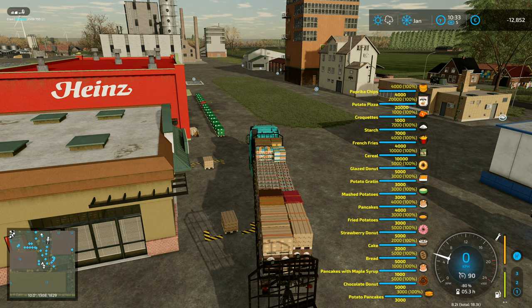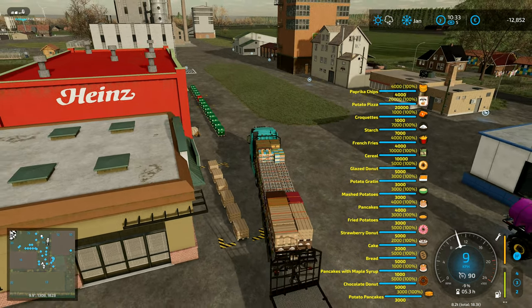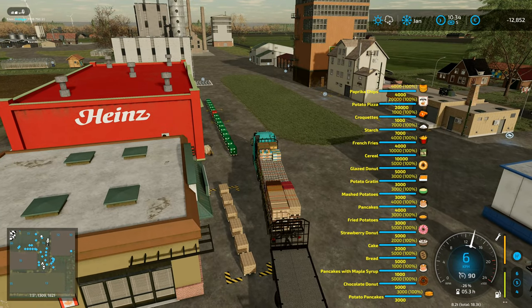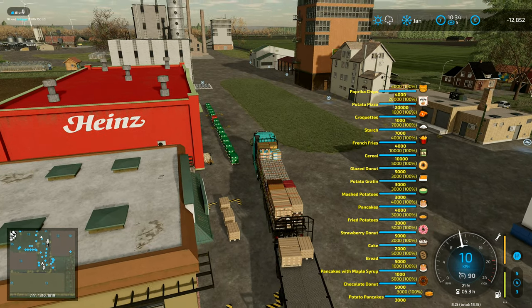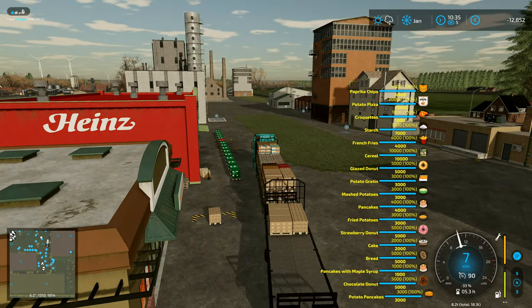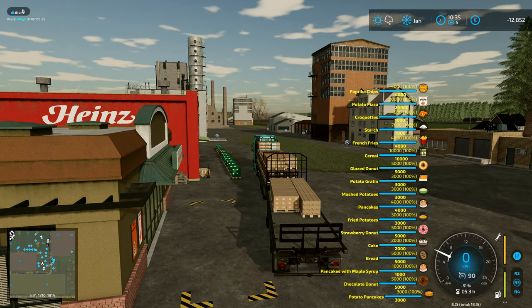Donuts are 5,000 litre pallets. Pancakes with maple syrup, that's 1,000 litres. The donuts are all 5,000 litre pallets. I want to bring you on forward a bit and I'll switch to the back trailer. That one is fully empty - that's good. I can start loading that one. It's going to put on some pancakes. I need to just move forward a bit so that we get those pancakes. And then I need to make sure that they all come out.